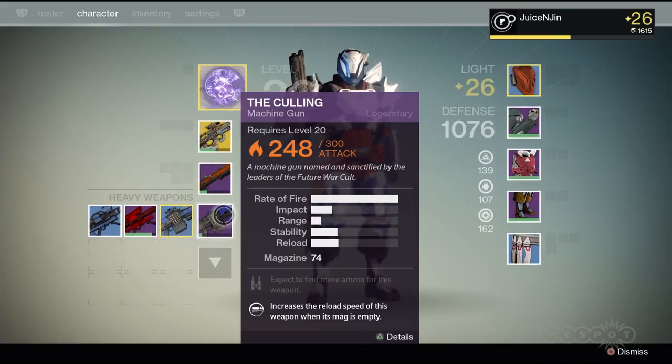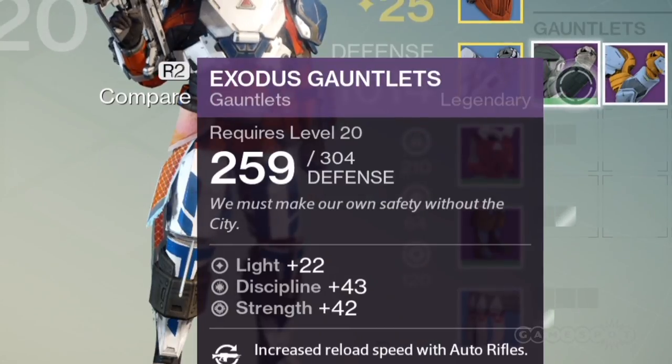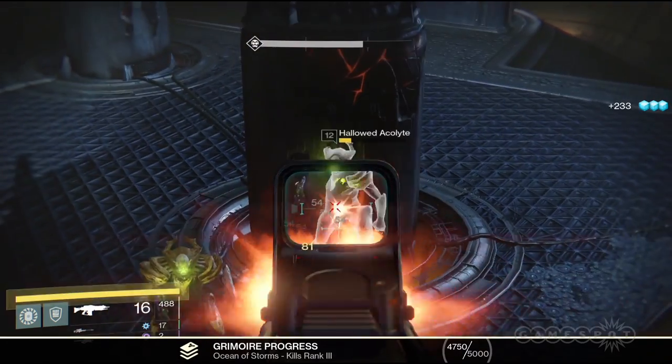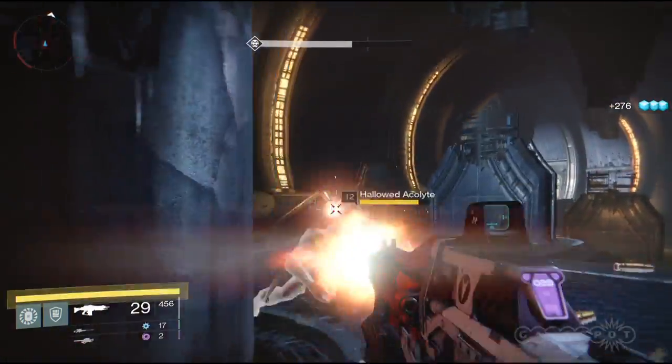First things first, let's get to leveling. You want to push north of 20, you're gonna need gear with light on it. Equip light gear and gain light — gain enough light and level up. So what are the ways you can get light gear? Number one: the same way you got gear before. Any story missions you replay can still drop gear, and because you're level 20, that gear stands a chance of carrying light.